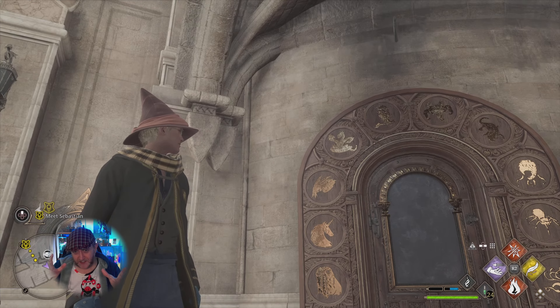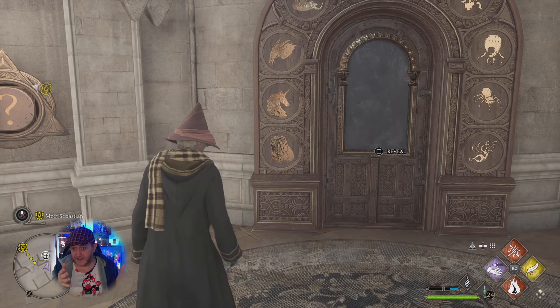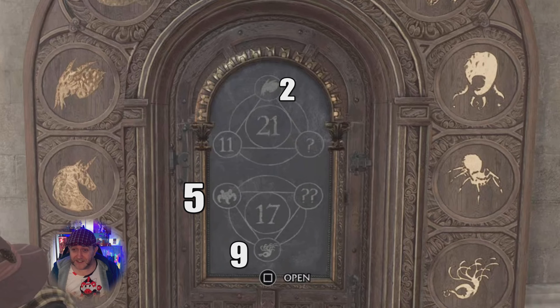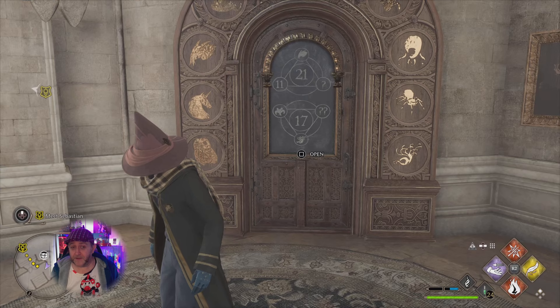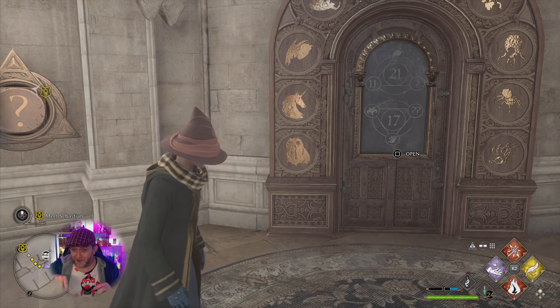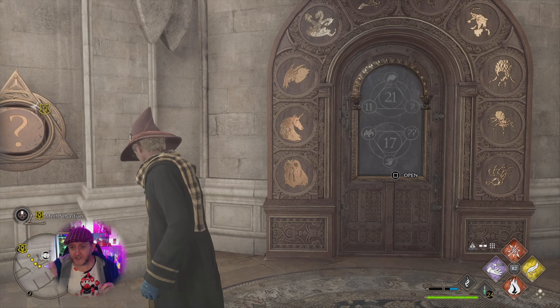First off are these doors. They have number sequences assigned to each of the different symbols around the door. Some are kind of obvious — a spider has eight legs, that's number eight; a Hydra has three heads, that's a three. It's a simple math sort of thing once you know that they are all assigned numbers, starting from zero at the bottom left and working around to nine.